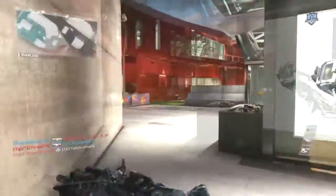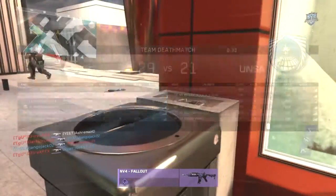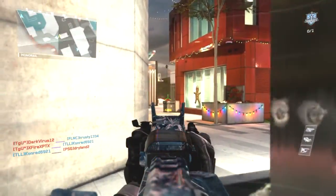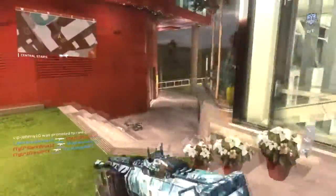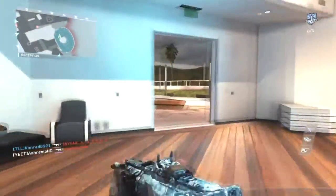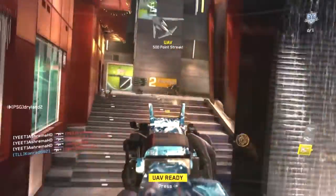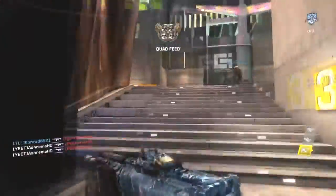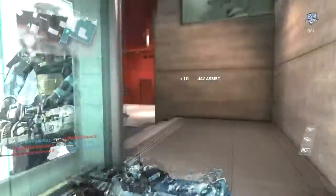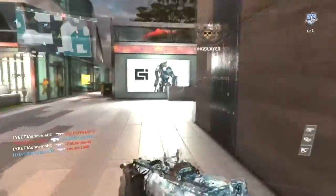The perks I suggest are Ghost, Scavenger, Hardline, and Dead Silence. Ghost keeps you off the radar — if enemies have a UAV, you won't appear and you can catch them off-guard. Scavenger is so you don't run out of ammo. Hardline gets your streaks quicker. Dead Silence silences your jetpack thrusters and footsteps so enemies can't hear you, giving you more chance of winning gunfights.